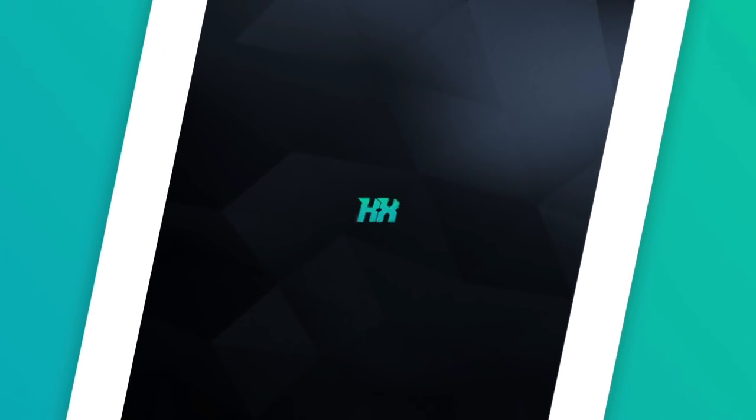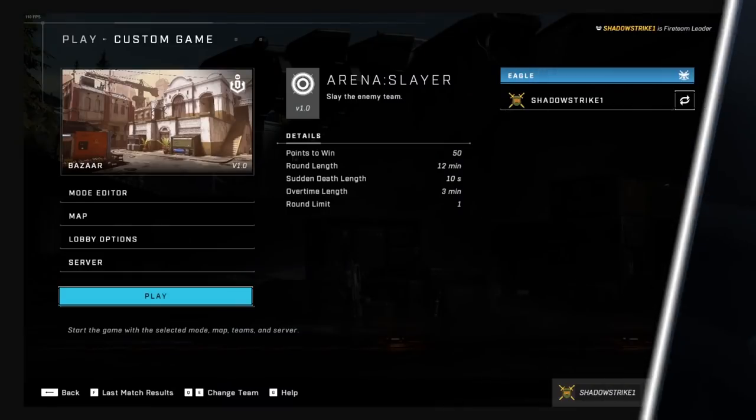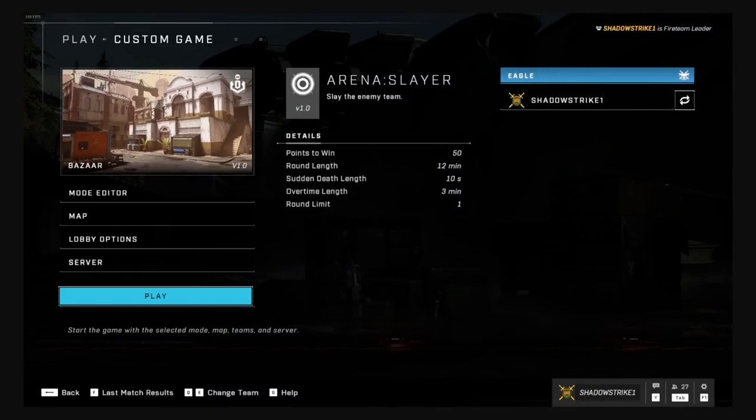Right now in the flight all you have is training mode and weapon drills, with PvP going online in a few hours. But people found a way to get into custom games in this flight. I don't know how people figure this stuff out within the first six hours, but they have options like mode editor, map selection, lobby options, and servers — including offline, Xbox Live, and LAN. The mode editor is where you can find weapons that are literally in the game but not part of the flight.